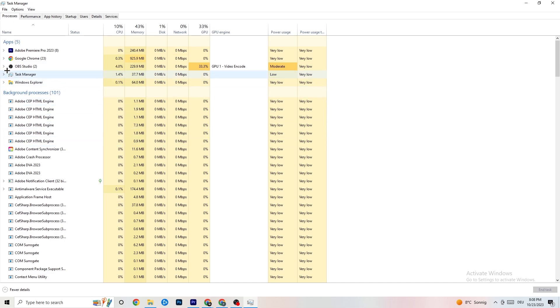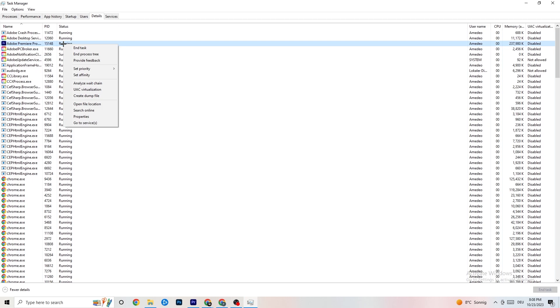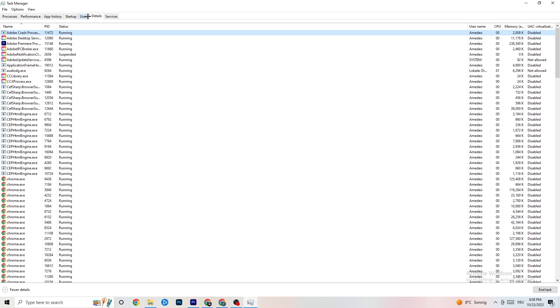Go to the 'Details' tab in the top-left corner of Task Manager. Search for your game in the list. Right-click it, hit 'Set Priority,' and you'll see it's currently set to Normal. Change it to 'High' or 'Real Time' — check which works better for you. Hit Apply and then exit.